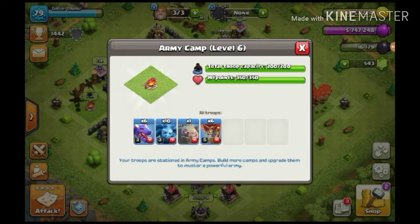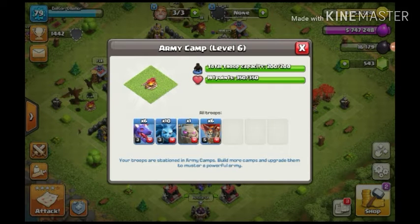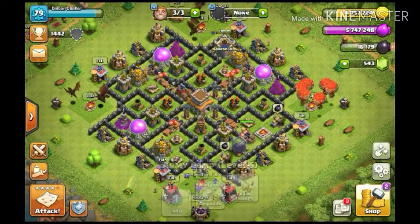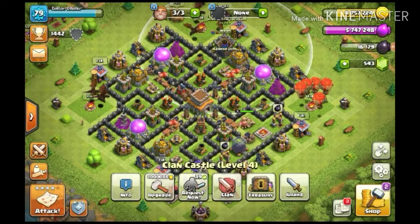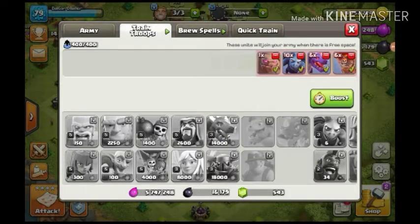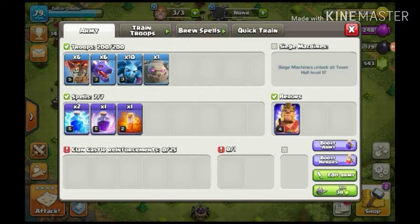Here's the army you guys should use. We're using six dragons, ten minions, one golem, and six balloons. Golem is basically like a power booster. Make sure to use the Barbarian King if you're in Town Hall 8 or Town Hall 7. For spells, I'm using two lightning spells, one rage, and one poison.